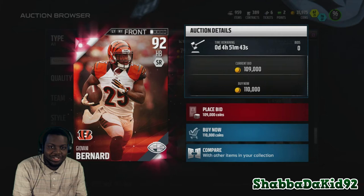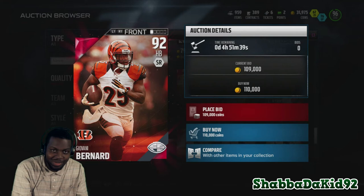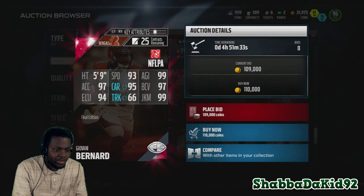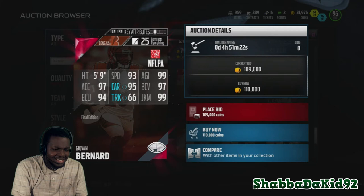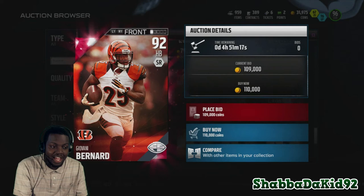This morning when they first dropped these Final Edition cards, they had a picture of Germy Hill on this Giovanni Bernard card, but they finally changed it. It's 92 overall Giovanni Bernard from the Bengals: 93 speed, 99 agility, 97 acceleration, 95 carry, 97 ball carrier vision, 94 elusiveness, 66 truck, with 99 juke move. This dude is made to be elusive — if you want a shifty third-down back, he's the one to get.